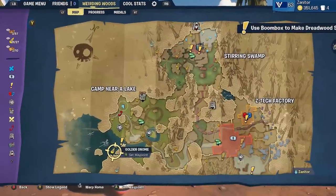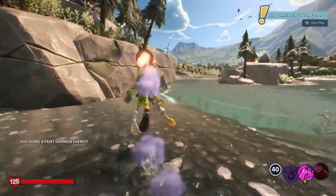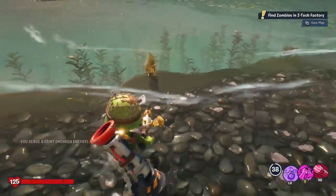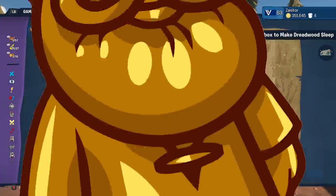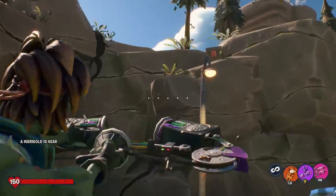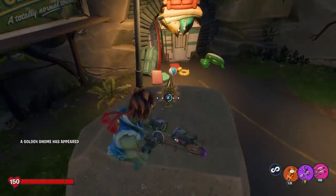Let's do a couple of easy ones in Camp Nira Lake. One is just over here — hit the switch, which is a little bit hidden, go all the way over here, hit the switch, and a gnome appears on the beach. Simple. Then this next gnome is on the other side of the lake, a similar situation — just hit the switch and the gnome appears.